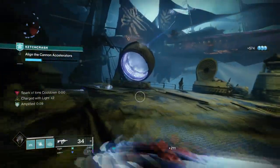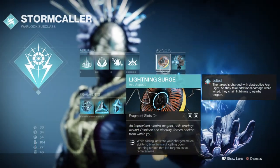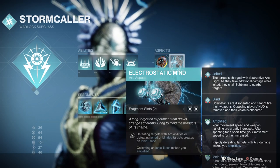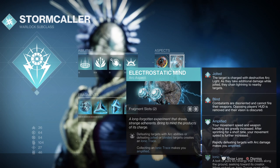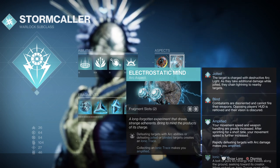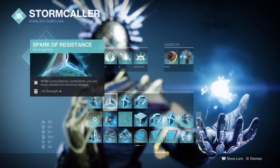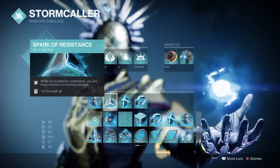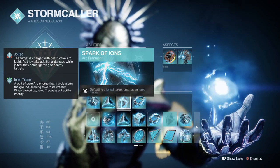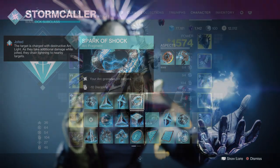Let's go over the aspects and fragments used for this. We have Lightning Surge which allows us to turn ourselves into a ball of lightning and bring it down onto our position. We then have Electrostatic Mind where defeating a target with arc abilities or being jolted and blinded will create ionic traces. For fragments we have Spark of Discharge where arc weapon final blows have a chance to create ionic traces, Spark of Resistance which provides 25% damage reduction while surrounded, Spark of Ions where defeating a jolted target creates ionic traces, and Spark of Shock where your arc grenades jolt targets.